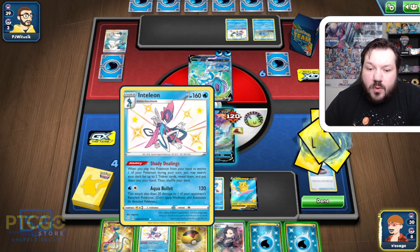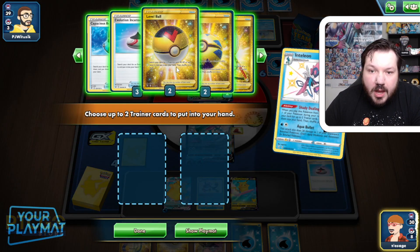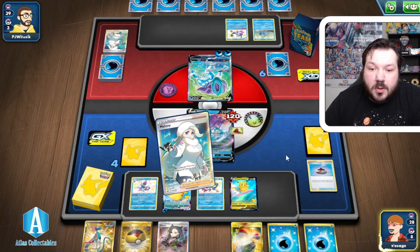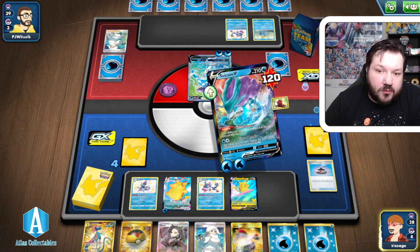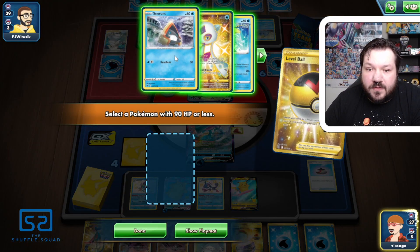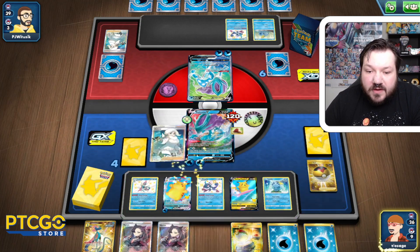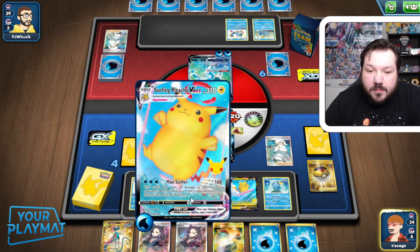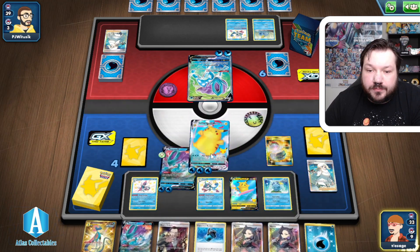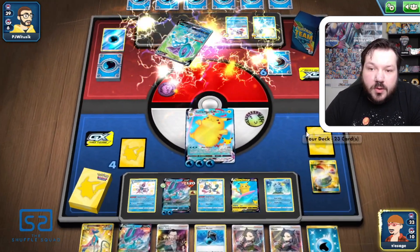We're going to grab a Capacious Bucket so we have an extra Water Energy. We're going to make sure we can grab an Inteleon with our Evolution Incense — that's going to grab a Melanie and a Switch, putting us in a really good position. We're going to Quick Ball away the Water Energy so we can get it in there and grab another Surfing Pikachu. Let's go Inteleon, Shady Dealings, search our deck for a Melanie and a Switch. We can't forget about Fleet Footed — we're going to go Level Ball here first, grabbing out a Sobble so we're ready to get set up. Let's go Melanie, power this up, attach, Switch, Max Surfer — there's the knockout. We're now down to two prize cards.